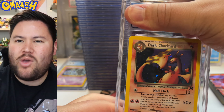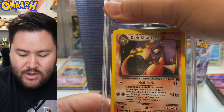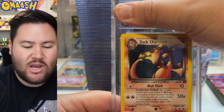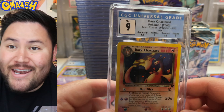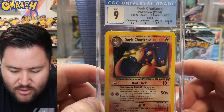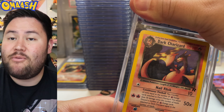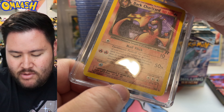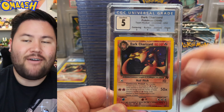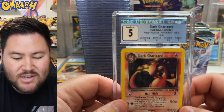Congrats on that one. Next up, Dark Charizard. I think we have the full Rocket holo cards in this reveal — so nostalgic. This was one of the only Charizards I actually pulled as a kid, so this card holds so much memory and meaning to me. Boom — we got a 9! A Mint Dark Charizard, Wizards of the Coast, Team Rocket Unlimited. I love that. Congrats on that 9 — that is a solid grade, especially with CGC. We know how tough CGC is. We have another one — we can already see it's going to be a low grade, look at that crease and the scratches. Bam — a 5. The surface got a 4, so not terrible, but still sick. You got two very cool Charizards protected and encased forever.